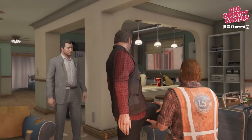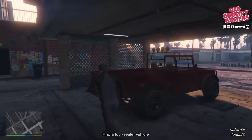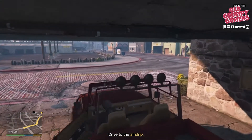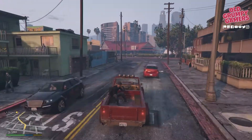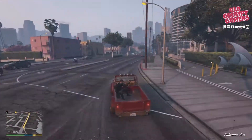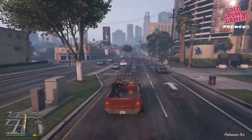We start off at Floyd's apartment. Skip the cut scene and jump straight into Trevor's truck. It's very much a case of just following the GPS all the way to the airfield.